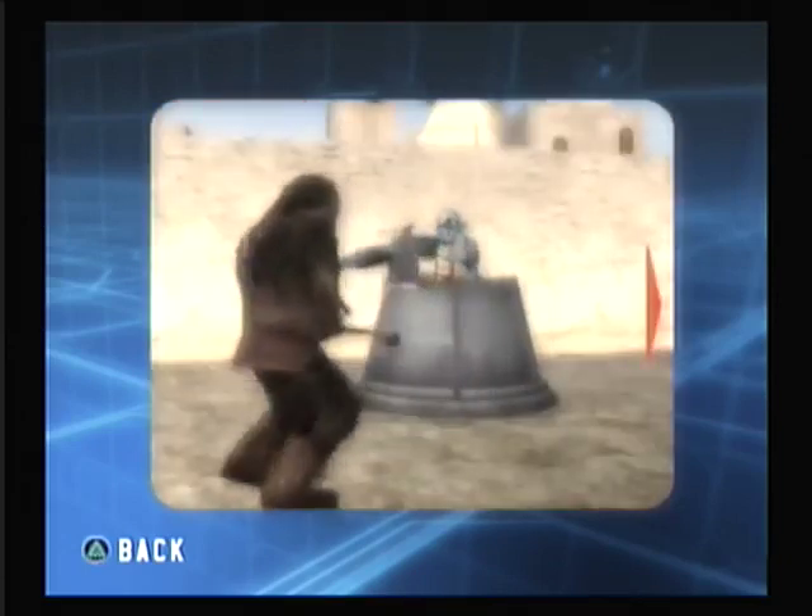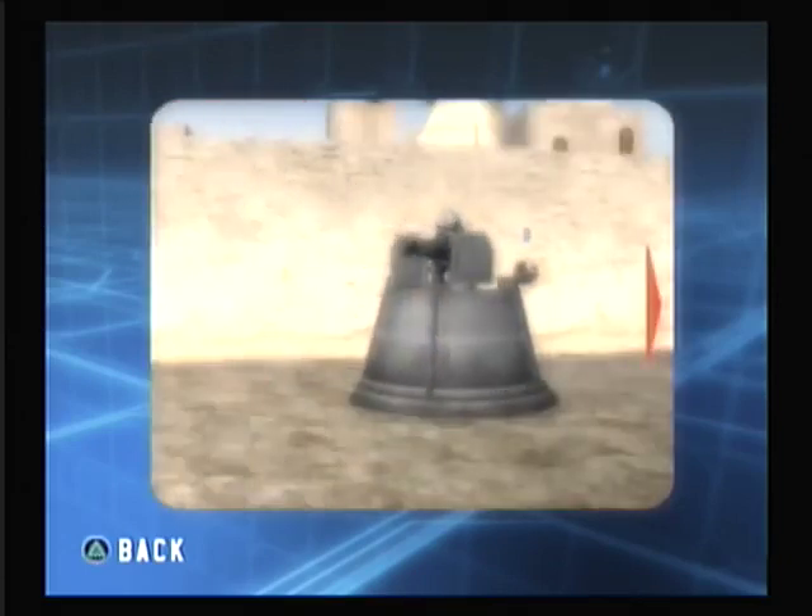The Wookiee can also plant time bombs that will detonate after 10 seconds. These bombs can be attached to vehicles and enemy combatants for a surprise attack.